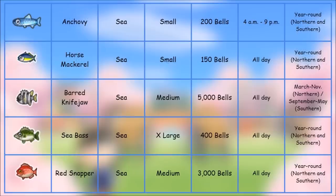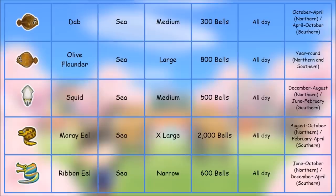These next fish are all really basic and can be caught almost all day long, except the Anchovy which you catch 4 AM to 9 PM — very small shadow, year round in both hemispheres. Then there's the Ribbon Eel caught in the sea with a narrow shadow, similar to the eel in previous games, only 600 bells, all day long. Northern hemisphere June through October, southern December through April.